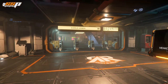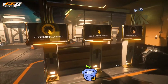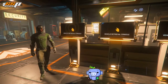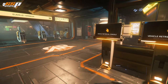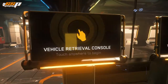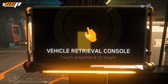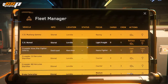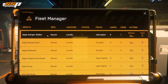Let's go ahead and get started and pull out one of our ships. In order to do so, you'll need to access one of these ASOP terminals. These can be found at any of the orbital stations — we're currently here on Everest Harbor, just above Lorville, above the planet of Hurston — but you're able to access these at any of the other major stations as well as any of the other landing zones available in the game. Simply walk up to them, hold F to interact using the left mouse button, and this is your fleet manager window.